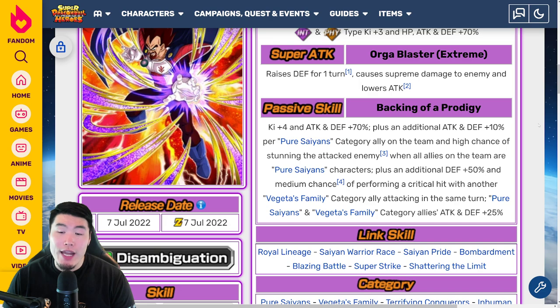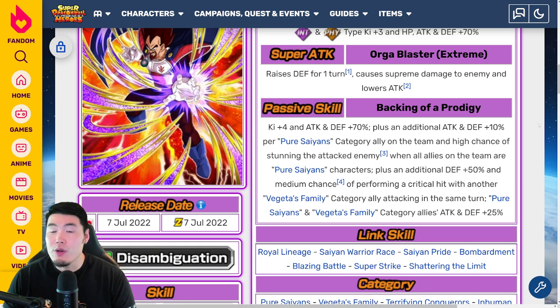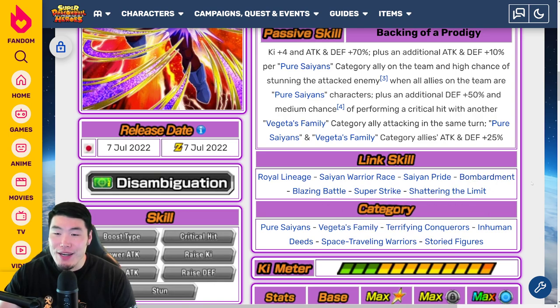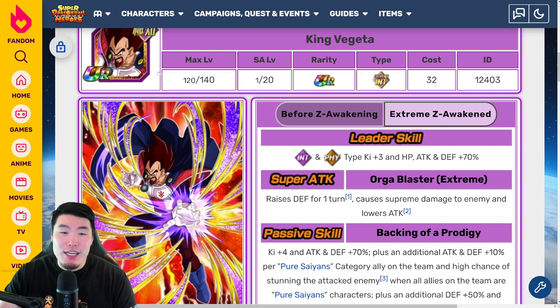Plus an additional defense +50% and medium chance of performing a critical hit with another Vegeta's Family category ally attacking on the same turn. Pure Saiyans and Vegeta's Family category allies get attack and defense +25%. Overall a pretty solid Super Strike unit. He's gonna do some damage, get some defense. I like the high chance to stun if you have a Pure Saiyans team, and a medium chance to crit with a Vegeta's Family ally — not hard to satisfy. He looks like a fine substitution or filler unit for your Vegeta's Family or Pure Saiyans team. His categories include Pure Saiyans, Vegeta's Family, Terrifying Conquerors, Inhuman Deeds, Space Traveling Warriors, and Storied Figures.